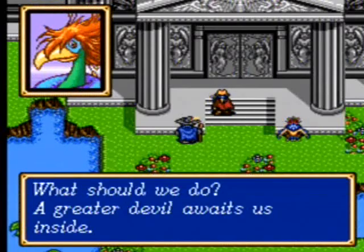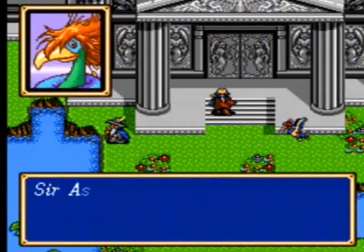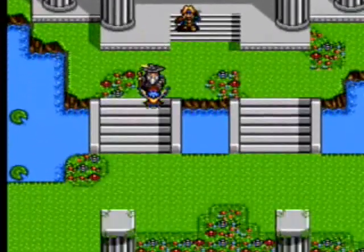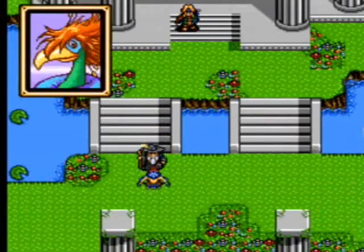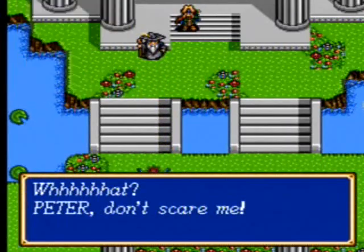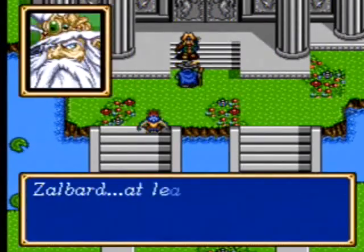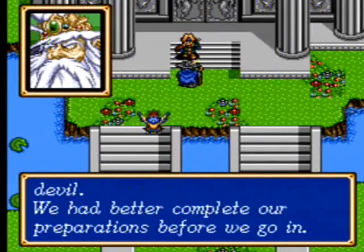What should we do? A greater devil awaits us inside. I think I've heard that name before. Sir Astral — quit pushing Peter around, man. Sir Astral, well Peter, don't scare me. What's wrong with you? Should we go into the shrine now? I'm so sorry.